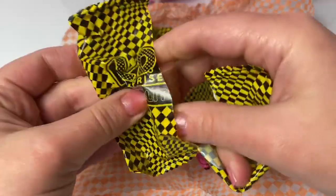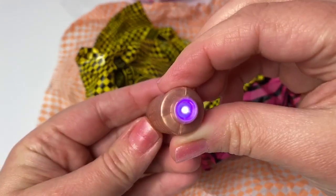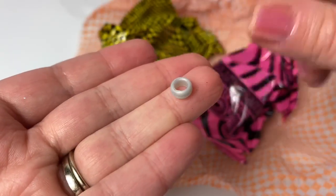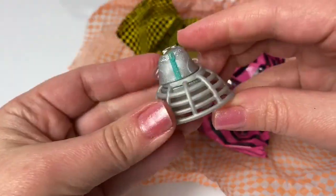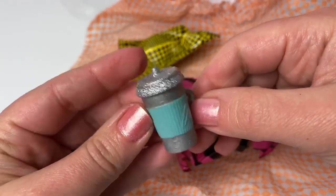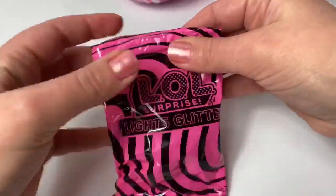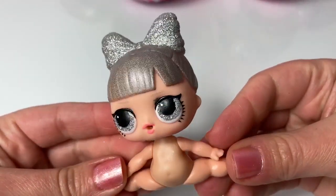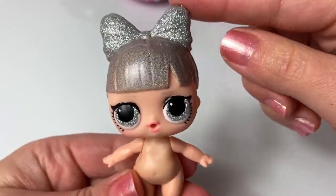These are so cool! This is the black light — you remove this piece to activate the battery. Here's the black light! A bracelet! These are glasses — it says 'dance'! Here's the outfit! Look at this skirt! The baby bottle — it's silver with light blue! Silver glittery boots! Let's open the doll! Look at her — she's all silver and glittery! So cute! I love her sparkly eyes and her sparkly bow!